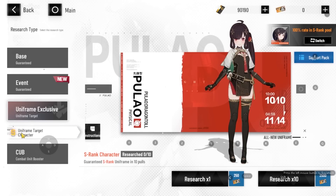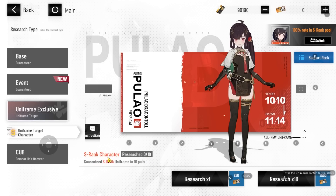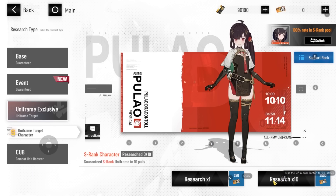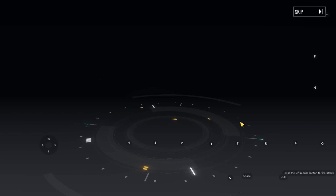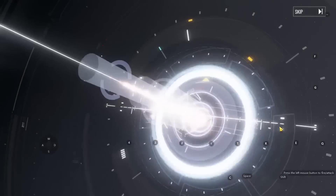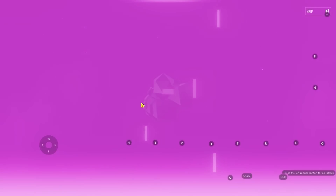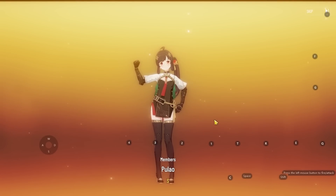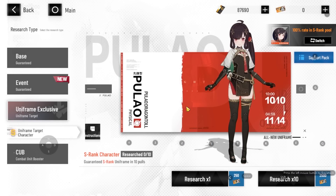Now let's go and pull Pulao Dragontole. She's guaranteed in 10 pulls. She's an S-rank character, which is basically the five-star equivalent, and there's a 100% rate to get her in the S-rank pull. Let's just test it out. After converting currency and doing the pull — I got her! This game guarantees you an S-rank character with just one 10-pull. It's basically that easy to get her.